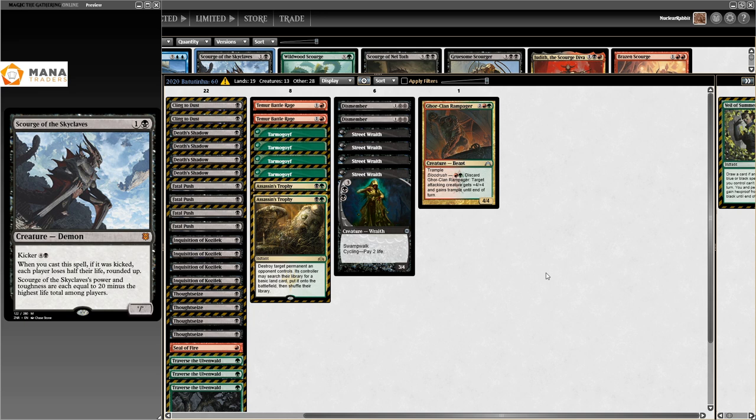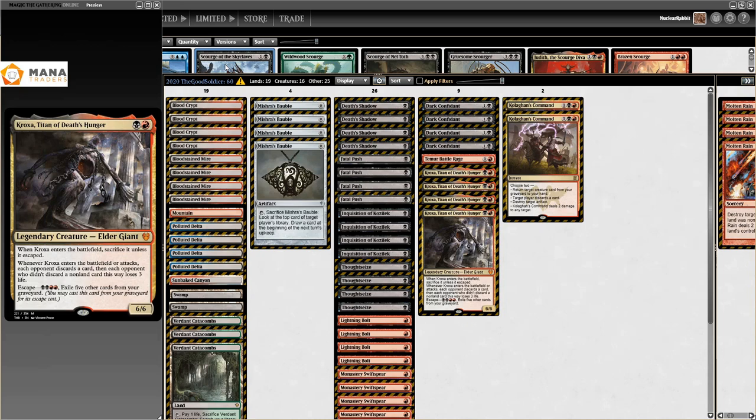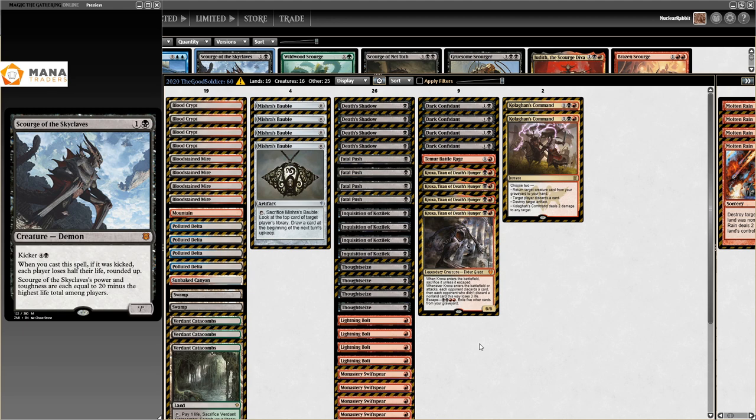This is a really new card from Zendikar Rising: Scourge of the Skyclaves is Death's Shadow's new friend. What ended up happening was a bunch of really aggressive Black-Red Shadow decks with Dark Confidant and Kroxa were like 'okay, we're going to play four Scourge of the Skyclaves and just ball them.' Definitely a lot of very aggressive Rakdos Shadow decks happening because of Scourge of the Skyclaves. Felt like I should mention it - it's seeing a ton of play and it's a very good card.